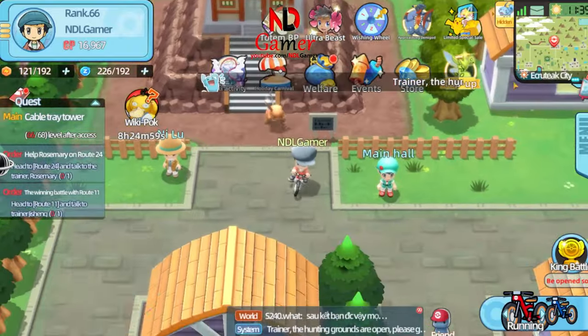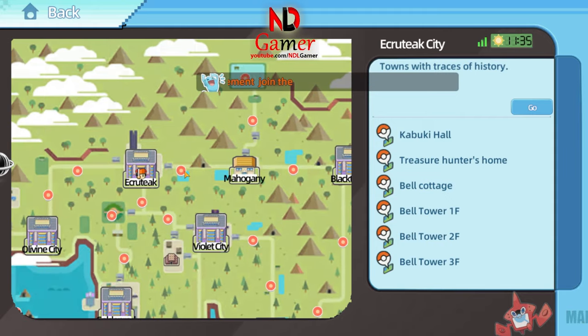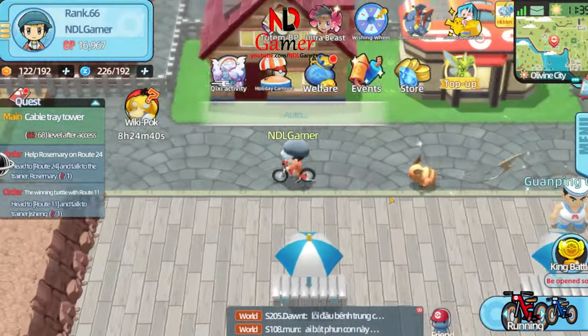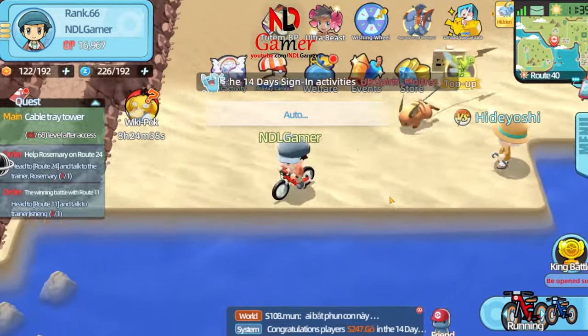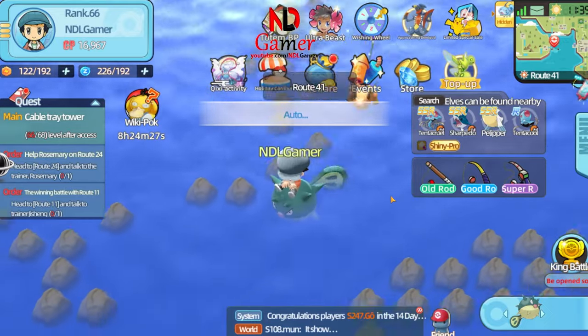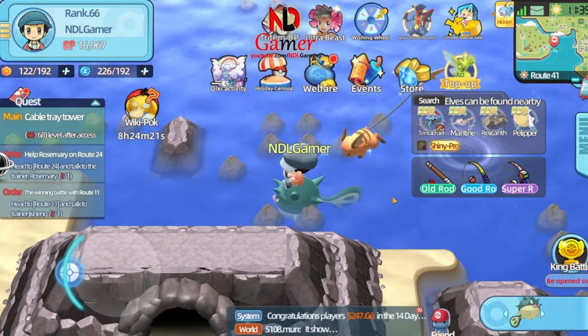Second, on Route 41, there are three small islands. Go to the spot with the Whirlpool and run into it to enter the island. I'll have this part on auto, but I'll take manual control when we reach the Whirlpool. Make sure to pay attention and follow along.